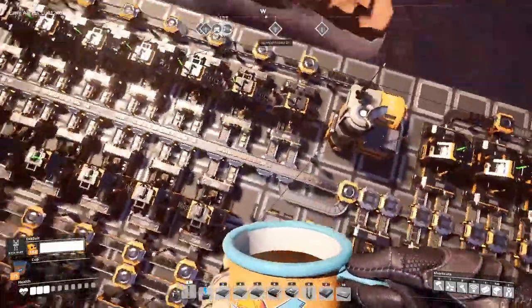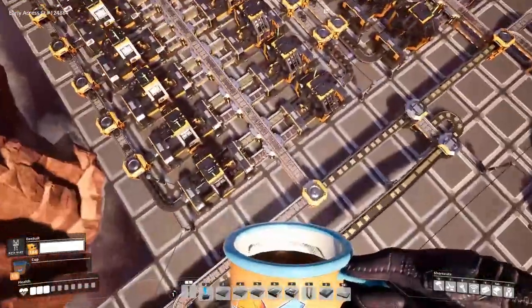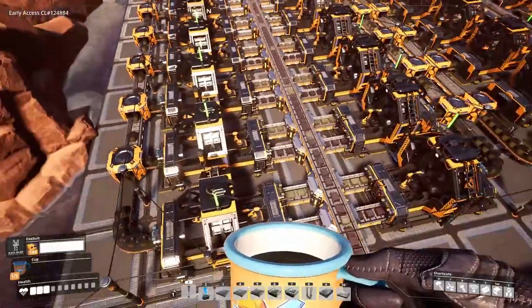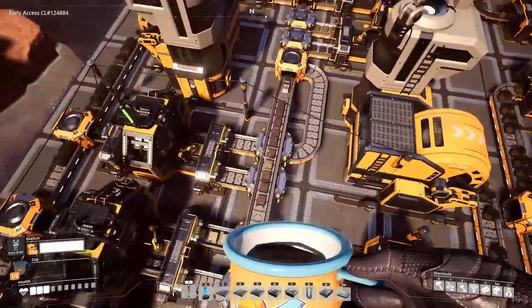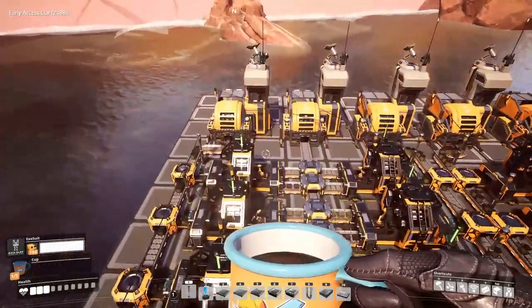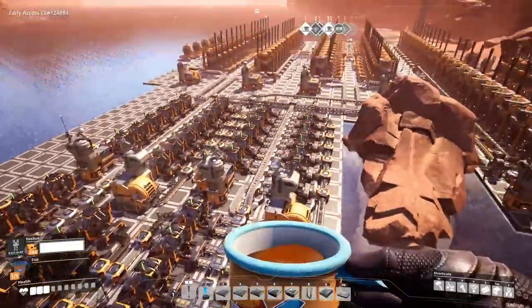Down here we have a bunch of smart splitters which are redirecting our copper ingots and caterium ingots, sending them down the line with a small overflow just in case anything makes it to the end. At the moment, since we've got nothing to do with the overflow, we're sending it all into a bunch of resource sinks — but that's how you can do it.